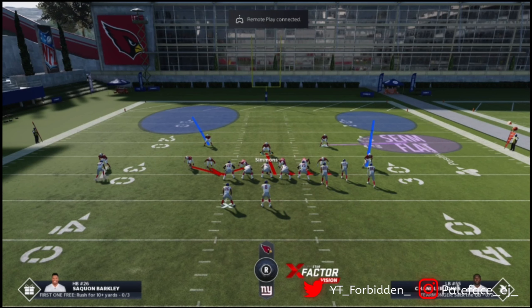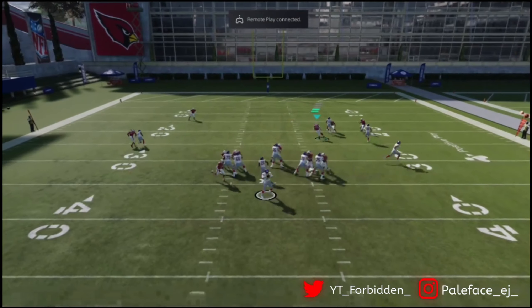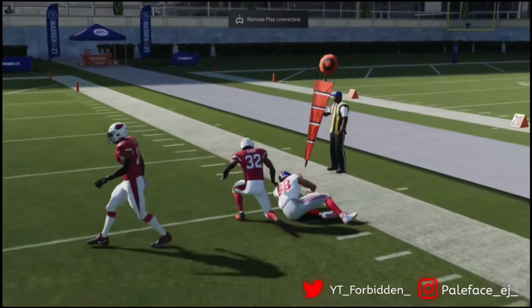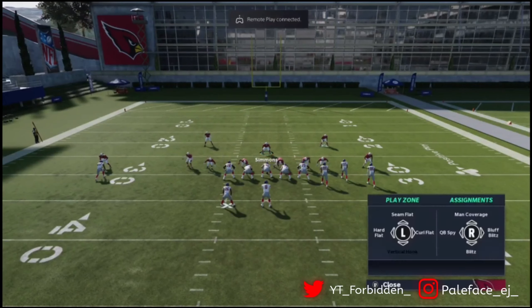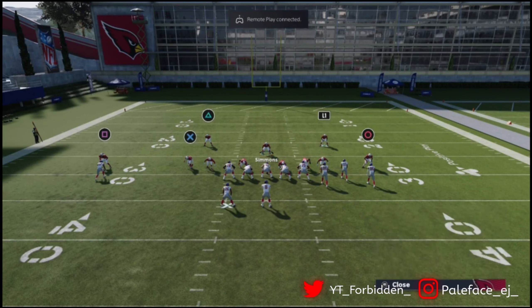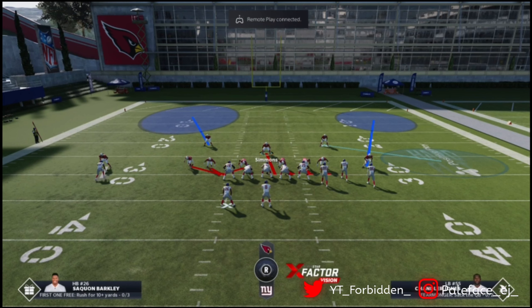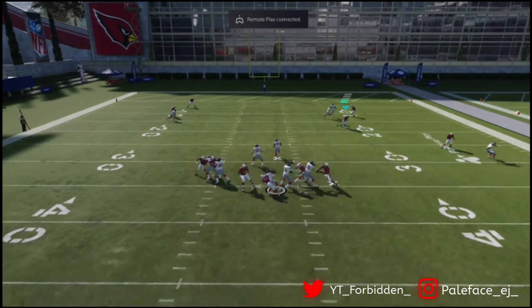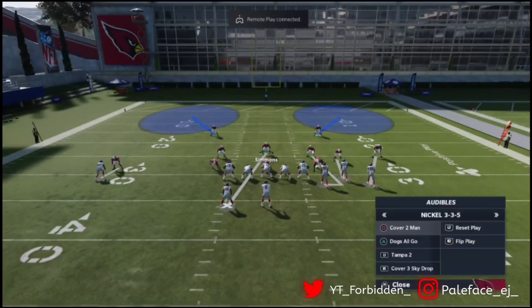Sometimes I'll just leave it like that with a deep half and just cover over the middle. Your blitz will usually get there pretty quickly — the flat was obviously wide open because I didn't shade underneath. Shade underneath and you should get some pretty quick pressure, as long as you take away any very quick reads. And then back to this match.